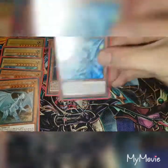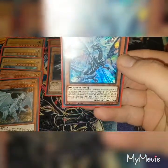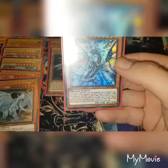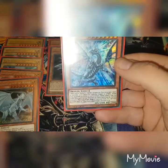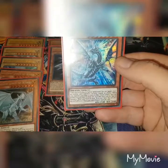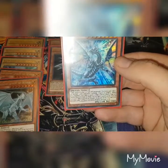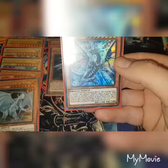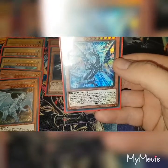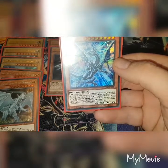Blue-Eyes Solid Dragon — this is one of the newer support cards. If this card is normal or special summoned, you can target one face-up monster your opponent controls and negate its effects. When your opponent activates a card or effect — quick effect — you can shuffle this card from the field into the deck, and if you do, special summon one Blue-Eyes White Dragon from the deck. You can only use the effect of Blue-Eyes Solid Dragon once per turn. It's a nice little card for getting the Blue-Eyes out.